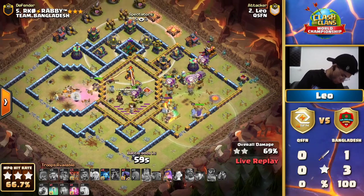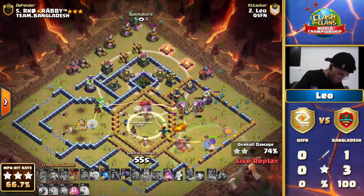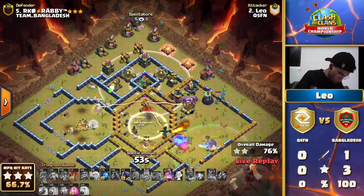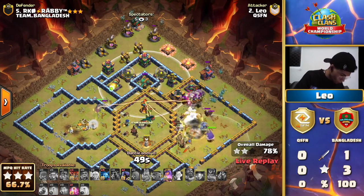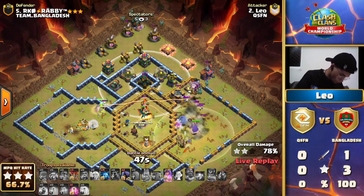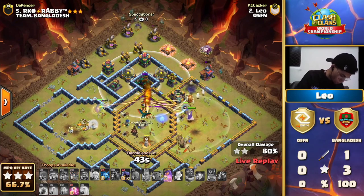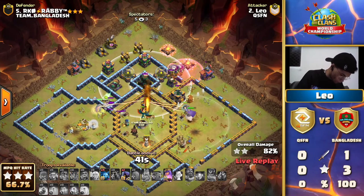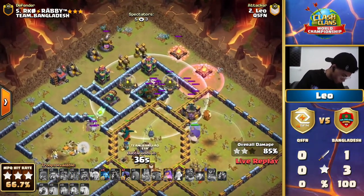Keep an eye out for that Scattershot keyed in on the top side of the base — it can deal lots of splash damage if it targets onto any of these Balloon clusters. The ability is still in the center but it's not enough to protect them from the air bomb that just went off. A Dragon finishes off the multi-target Inferno, but the rest of these Balloons are just getting picked off. Massive destruction on the right side corner.